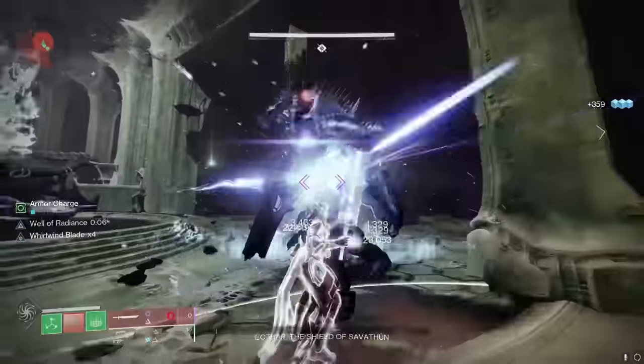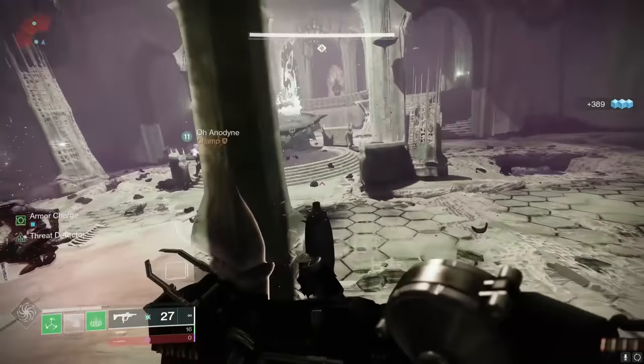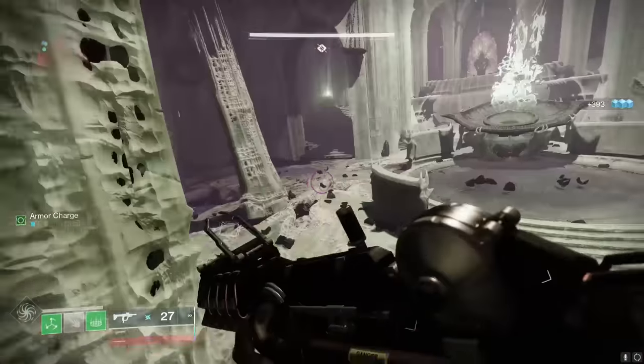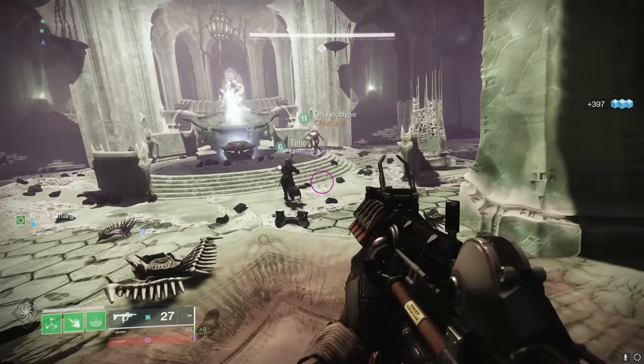Important! When the boss is dead, you need to squish their ghost. I haven't seen what happens if you don't, because we panicked and squished it, but it's entirely possible that Bungie is pulling a moment where the boss will come back to life. Squish their ghost to end the fight.